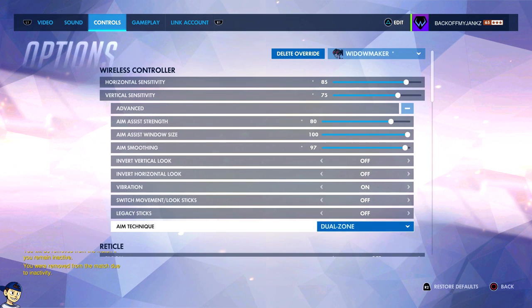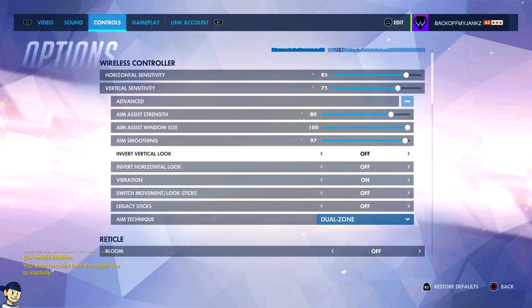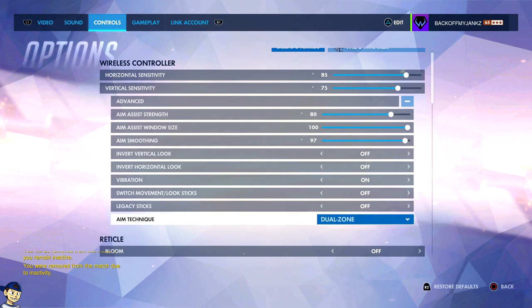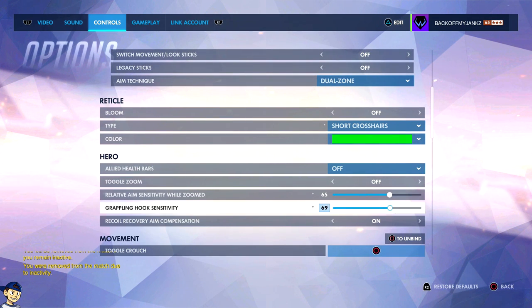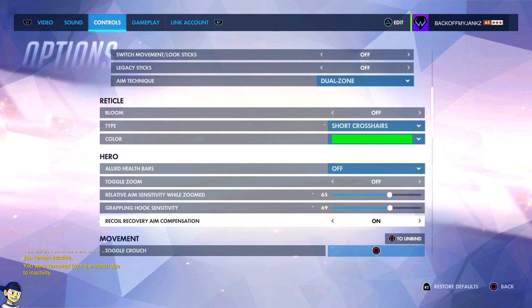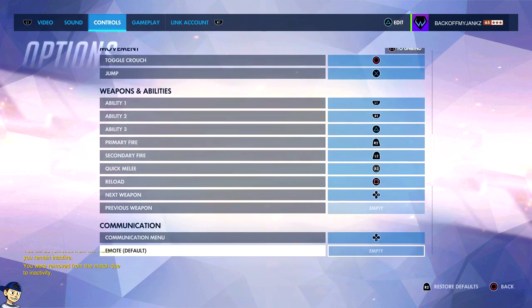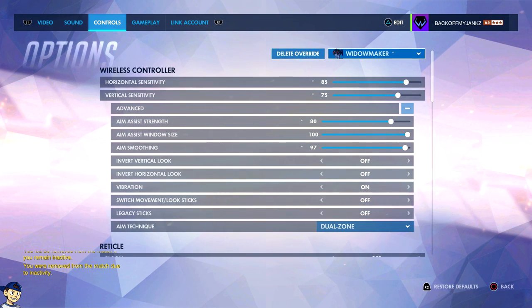Even in future videos, sometimes I tweak it a little bit, but these have been the numbers for quite some time now — a couple of weeks for sure, really since aim smoothing was introduced into the game. So that's the new sensitivity. The hook sensitivity and zoom sensitivity are listed. And as for recoil recovery aim compensation — I honestly don't know what that does. That's Widowmaker.